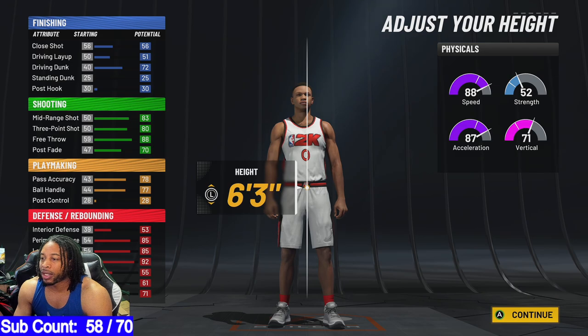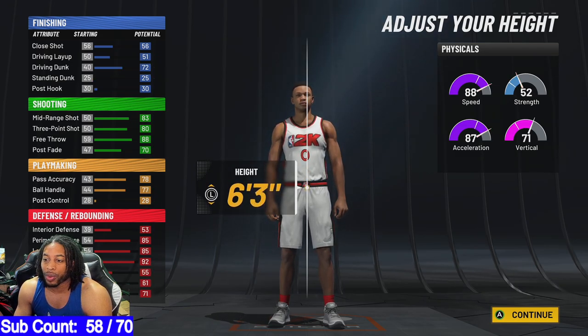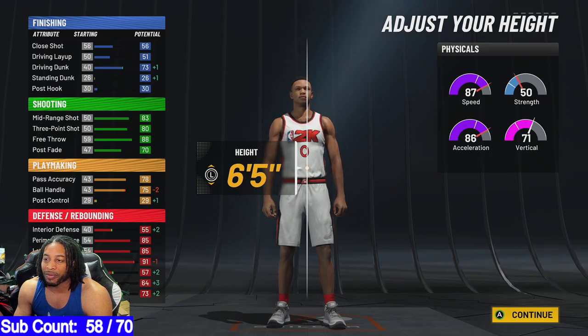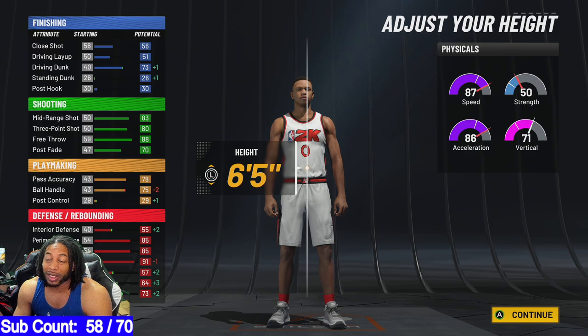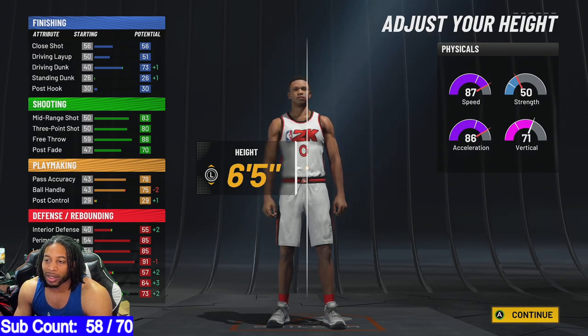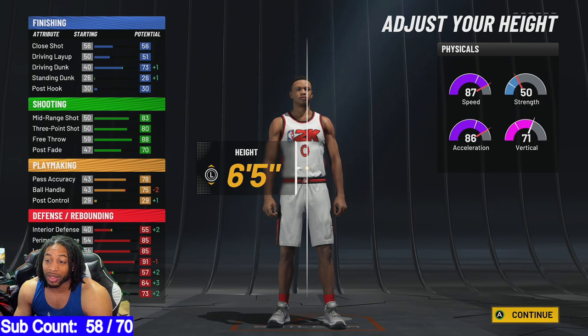Body shape: defined. All right, here we go with the secret sauce. You're going to be six-five. You can be six-three, six-two, whatever. I'm going six-five. If you go six-six, you're going to lose some speed. So I'm just going to go six-five. That's going to increase your standing dunk. We don't even care that ball handling is going to go down a little bit.